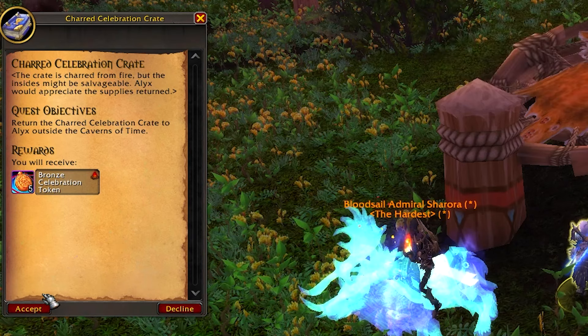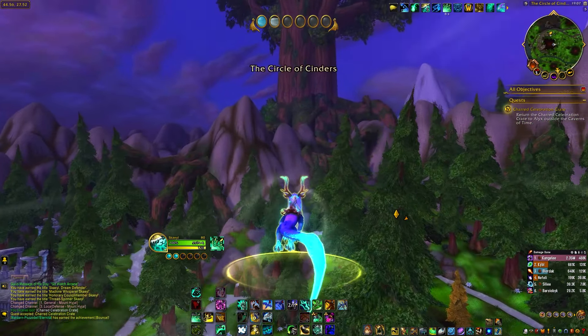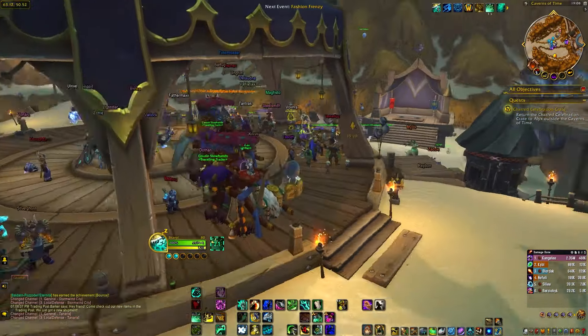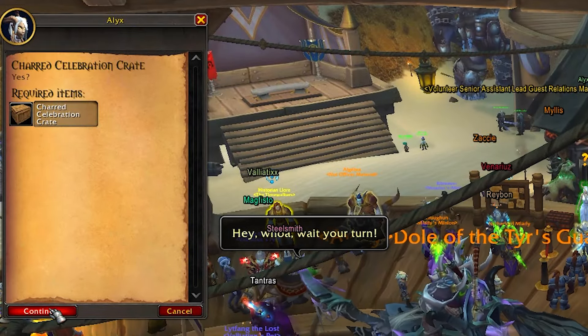Go ahead and interact with it. This will give you the Charred Celebration Crate. There is a bonus achievement for bouncing 20 times on that trampoline without falling, if you want to give that a go — though that's not for this event. Then you're going to head back to the 20th anniversary event location, to Alyx, where you can go ahead and hand in this crate for the quest.